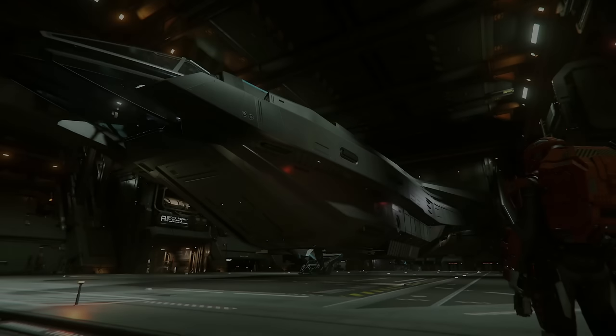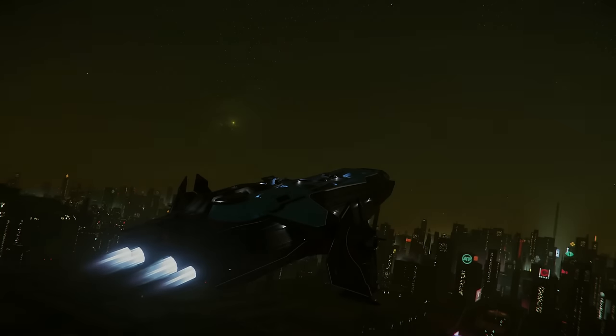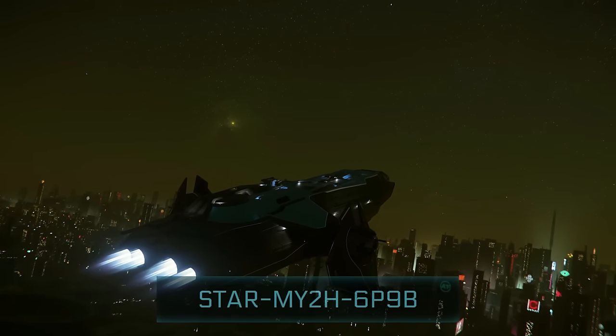This started out just for fun, but grew more into getting me thinking about life after 4.0, when we hit the Pyro system where civilization is likely to be far further away, and we're going to have to sustain ourselves out in the black or in hostile worlds for a far longer period of time. So I did a bit of grinding and bought myself what I think could be the right ship for the job, the Anvil Carrack. Then I set out to get it set up as much as possible as a mobile base. So grab yourself a cup of tea while I roll the intro, and then let's get into it.